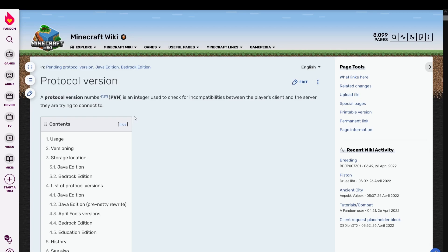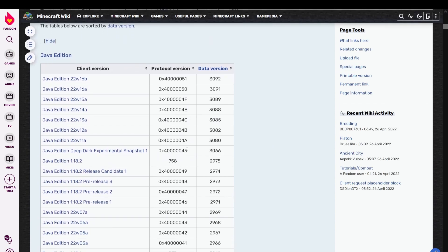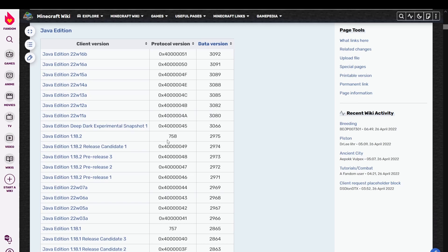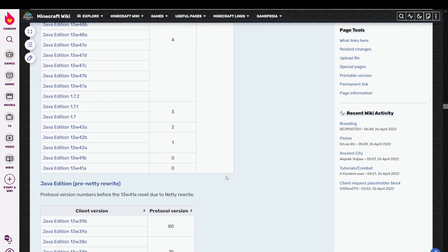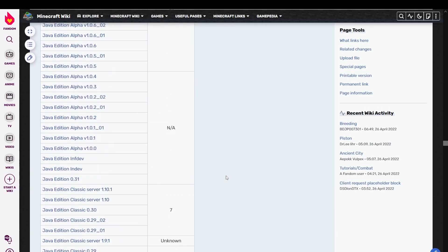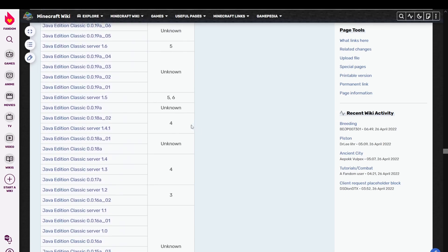Classic Server 1.4 is not the only server we can connect to in this version. The versions we can connect to are determined by the protocol version number — any clients and servers with the same protocol number should be able to connect. Impressively, Minecraft uses the same protocol number system up to today, with version 1.18.2 having the number 758. If we scroll down to classic, our current protocol version number is actually 4. This is shared by client 0.17a and 0.18a-02, and servers 1.3, 1.4, and 1.4.1.